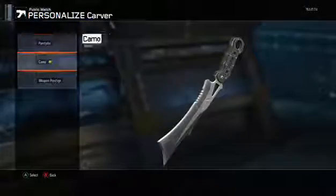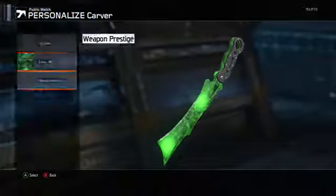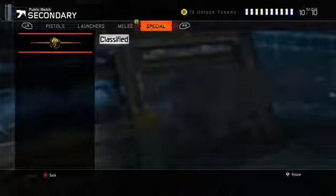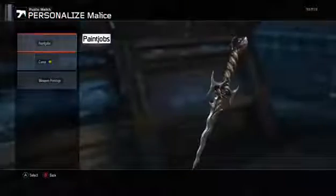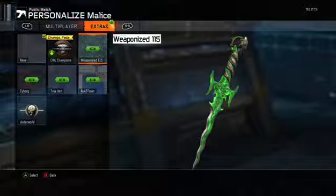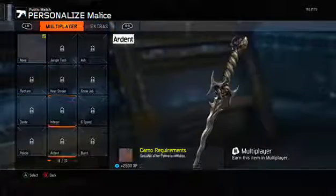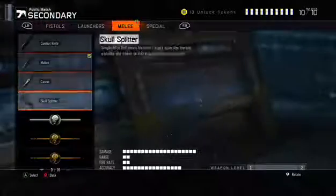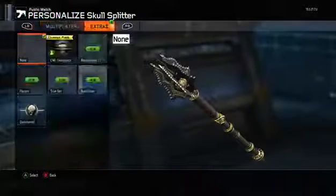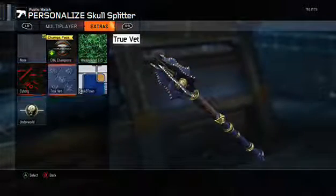I've seen and used the Carver a few times — it's not looking that great. The Malice looks nice though, I'm liking that. I haven't actually tried a camo on the Malice to be fair. Let's have a look — Malice camo extras. That was quite nice. There's a lot of camos that could look better on it but I haven't unlocked them. And the last one, the Skullsplitter — I've used this as well, it's quite good. That looks quite nice — a nice blend of colours.